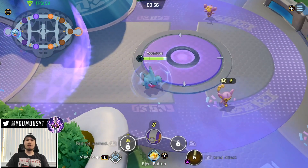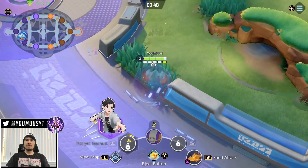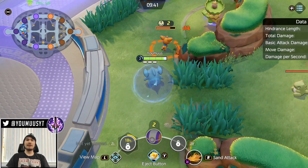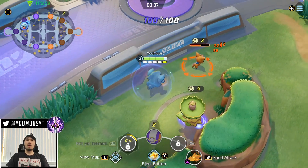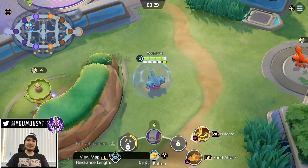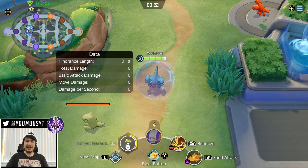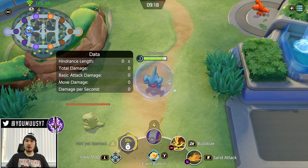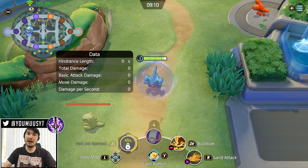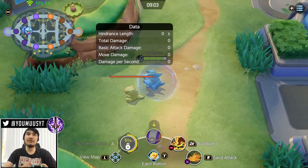As Gible, always start with Sand Attack — attack this first whether you go bot or jungle. Now let's go over the abilities. Your passive: you see the little dots under my health bar — once you have five stacks on Gible, you do crazy amounts of damage, have crazy attack speed, and heal on attack. You always want to be fighting when you have five stacks.